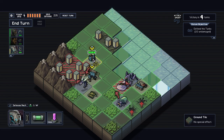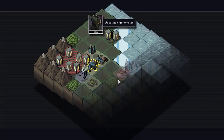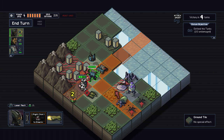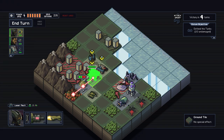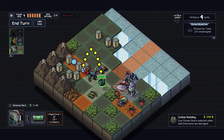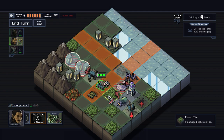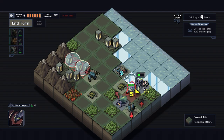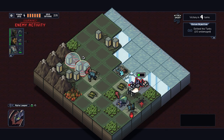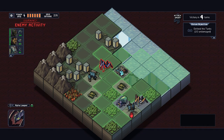I probably could have maybe kept the tank slot, but that next turn would be really hard. Because I have the shield bubble, right? You know what, I'm going to try and save everything. Because I wasted this guy's turn on a non-aggressive thing. So this is how we're going to do it.